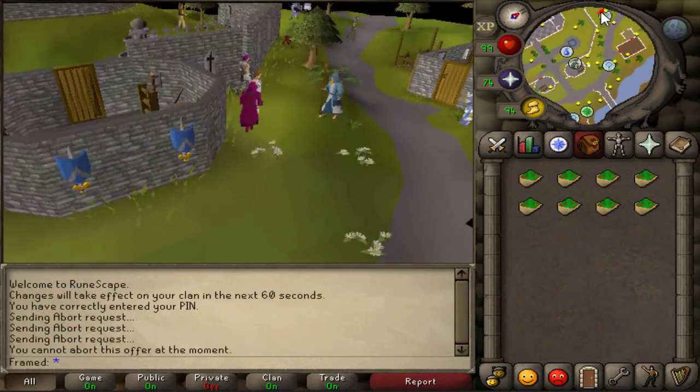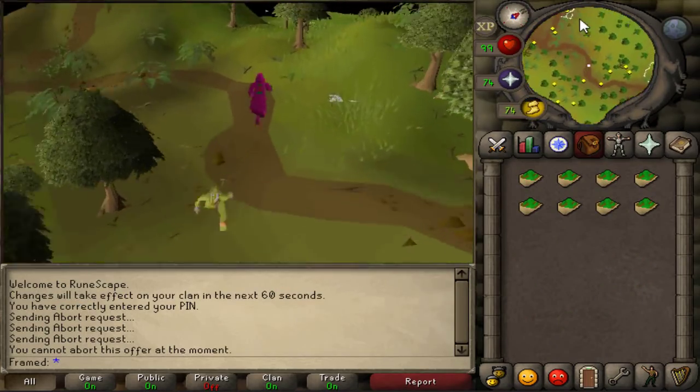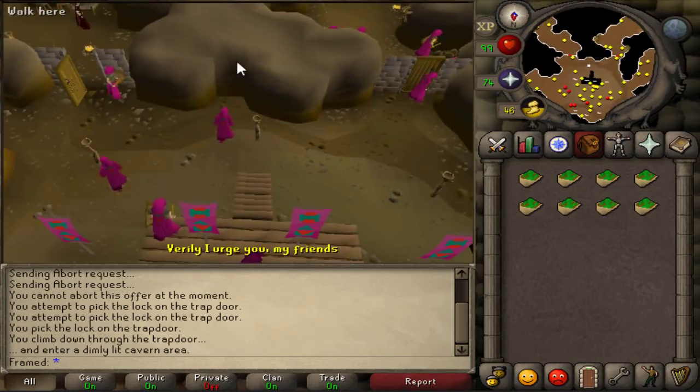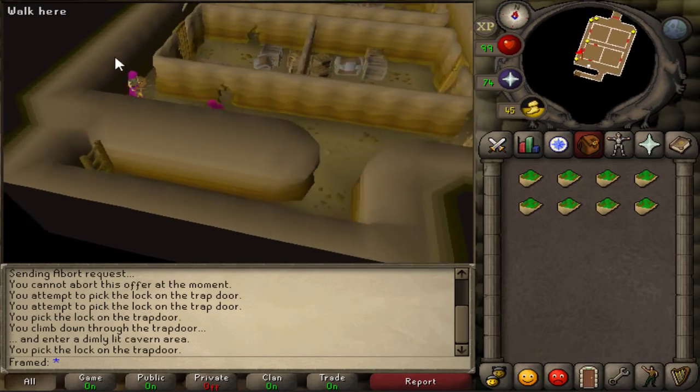To start off this guide, head towards the HAM hideout. Once you're in the hideout, follow what I do on screen and head towards this inlet in the wall and pick lock the trapdoor. Once you open the trapdoor, climb down the ladder.